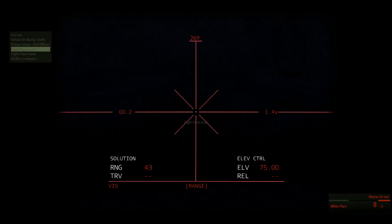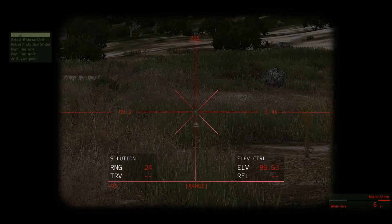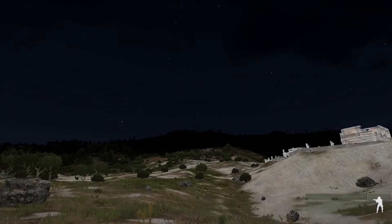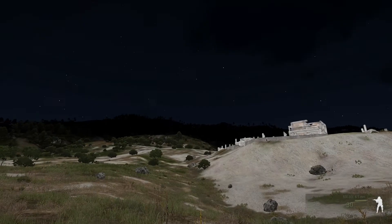I reload the mortar using the flare and use the artillery computer to fire a flare as close as possible. We see the flare falling down.